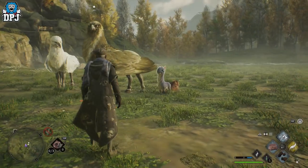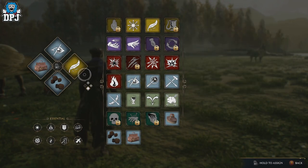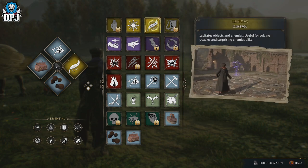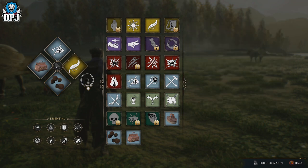With the Nab-sack equipped to your spell diamond, there are a couple of other things you want to add to make this easier. Firstly, you want to be using Levioso — this lifts the beast up into the air so you can catch it more easily. You also want to be using Disillusionment so you can sneak up without being seen. Have them all equipped on the same spell diamond and you're good to go. Don't worry about the food.